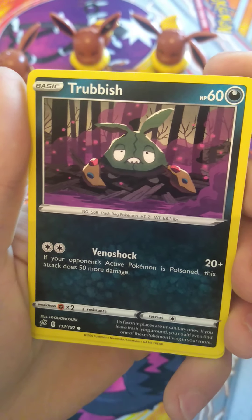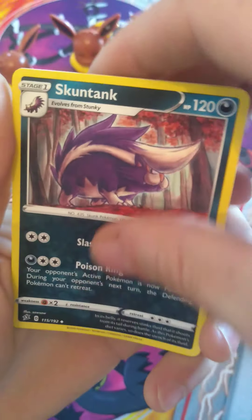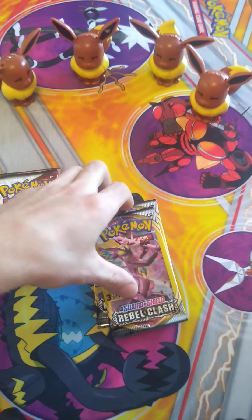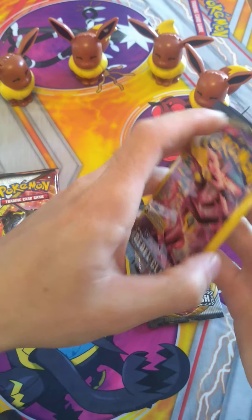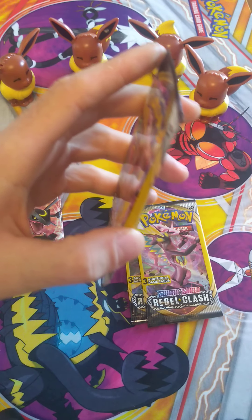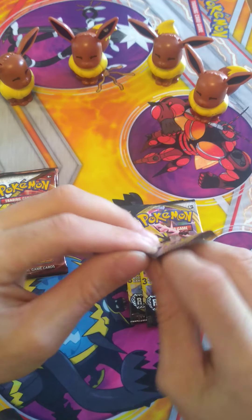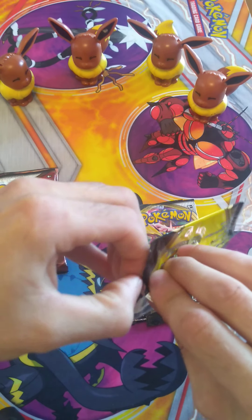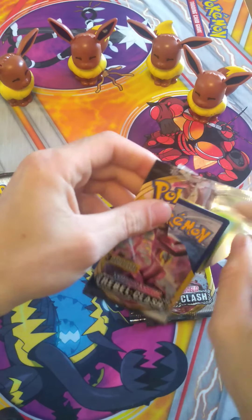We've got a sad-looking Trubbish, a P-Dove, and a Skuntank. And these ones actually don't come with those annoying little cards that we were getting. They don't give you a code or anything like that, but yeah, they were so annoying. I totally agree — they had no need to be in there.